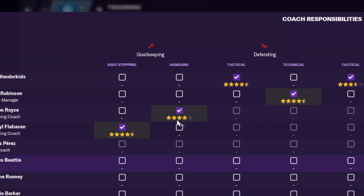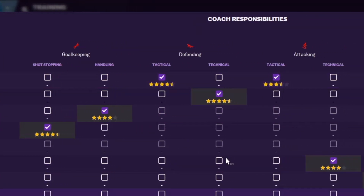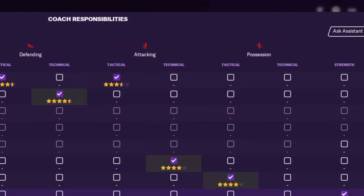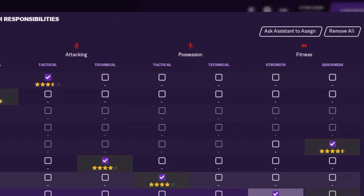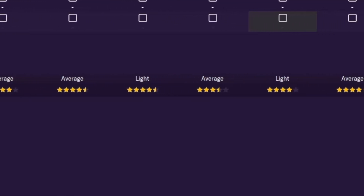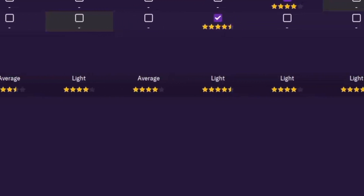The disciplines are goalkeeping, shot stopping and handling, defending tactical and technical, attacking tactical and technical, possession tactical and technical, fitness, strength and quickness. The better the coach you have the more impactful their attributes are on improving your players' attributes.